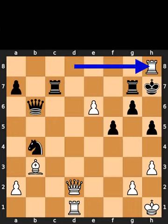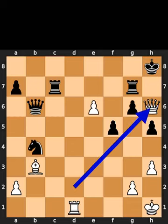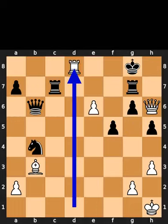White plays rook to h8, check. Black takes the rook on h8 using the king. White plays queen to h6, check. Black plays king to g8. White plays rook to d8. Checkmate.